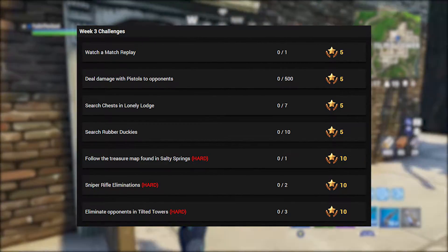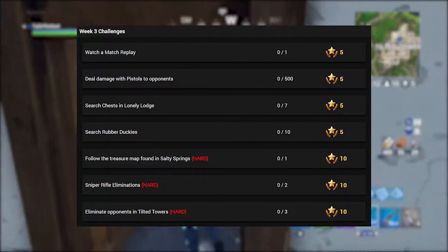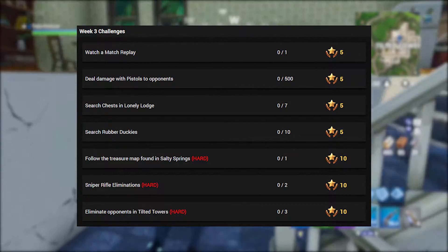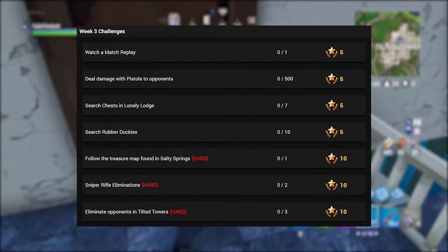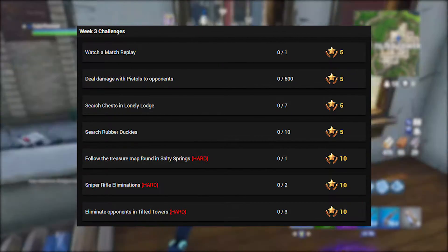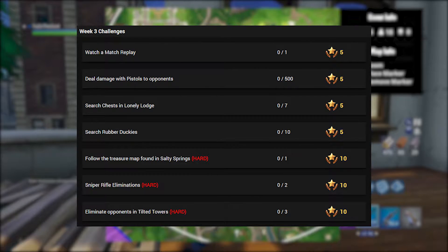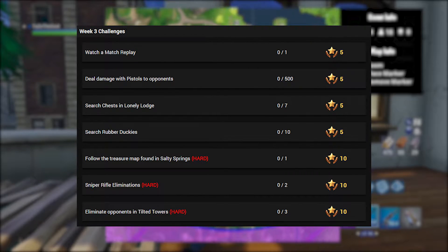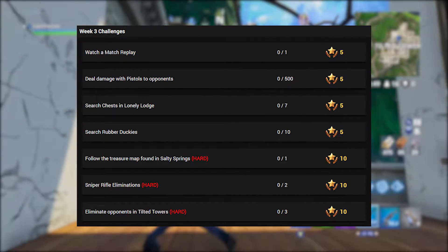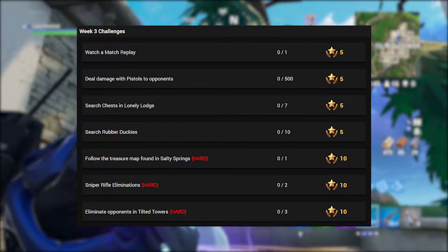The next challenge is dealing 500 damage with pistols to opponents — great if you're good with a suppressed pistol. After that, searching seven chests in Lonely Lodge for five stars, and then searching for rubber duckies — apparently there are 10 ducks hidden around Fortnite, which is going to be really interesting.